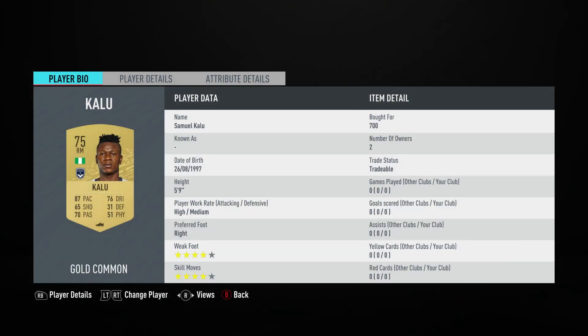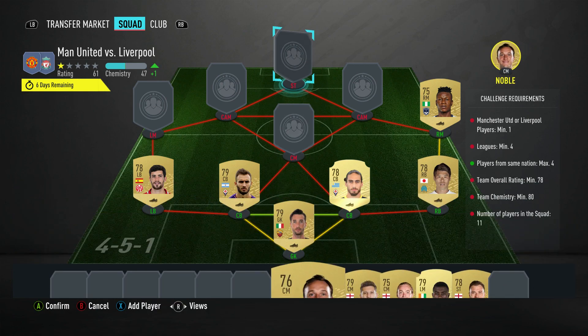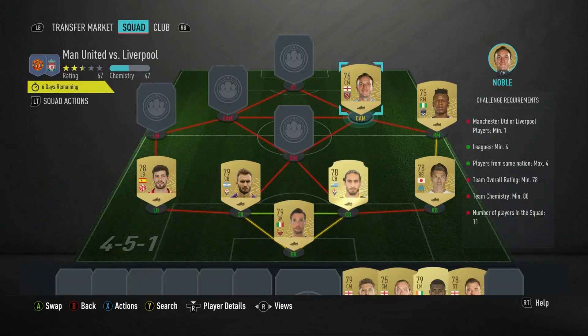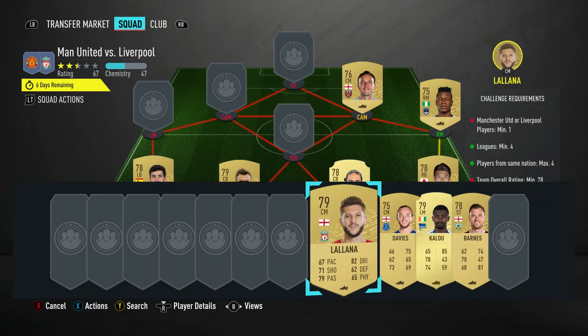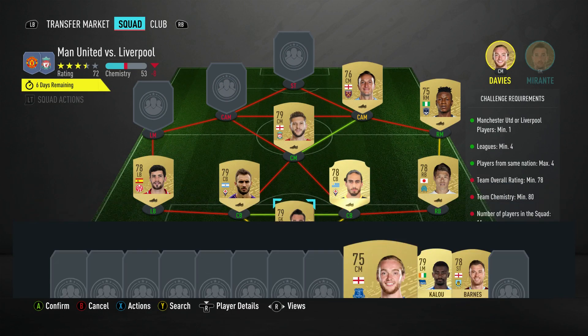The right midfielder is Samuel Kalou, pulled for 700. Plays for Girondins in the French first league and is Nigerian. The central attacking midfielder on the right is Mark Noble, should be able to get him for 600. Plays for West Ham and is English. Center in the middle is Adam Lallana, pulled for 750. Plays for Liverpool and is English.